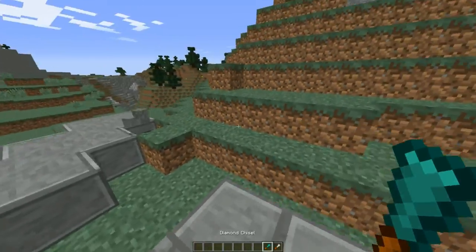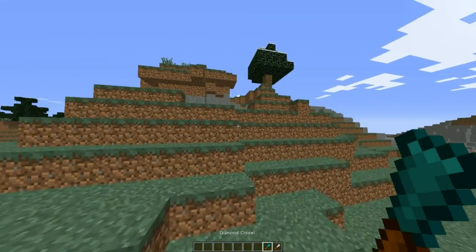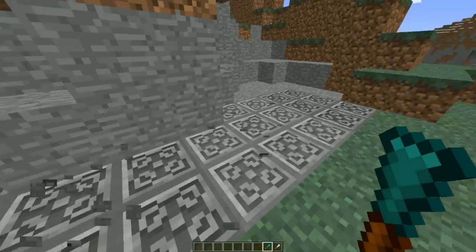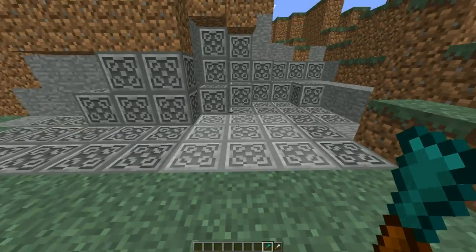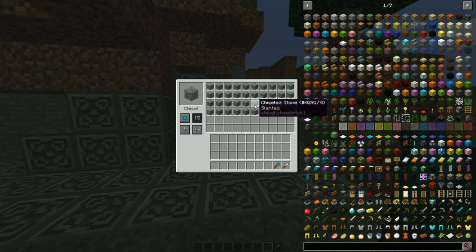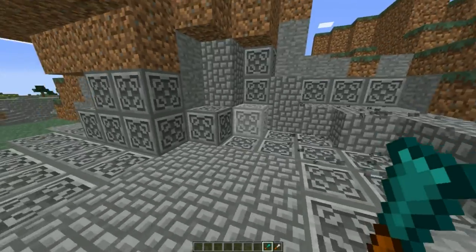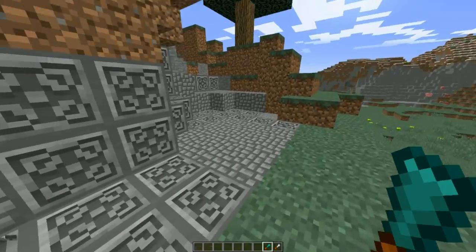Another thing you can do: with the diamond chisel — which again only costs one diamond — if you throw it in here and select, say, this poison-colored pattern and command it to do a panel, then while it's still in there you can go over to the stone blocks and just left-click and it will chisel them all to the same block you selected. Pretty cool, right? You can also change it — put it back in, change to columns, and now it's only doing columns. Note: this does not work with dirt; it has to be the same type of block you're chiseling.